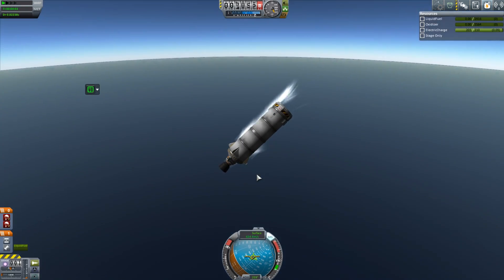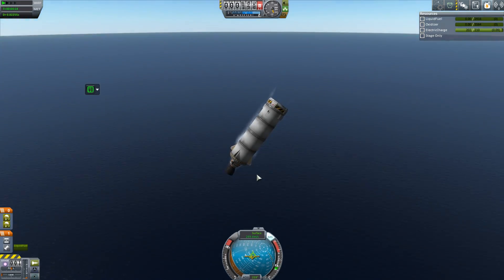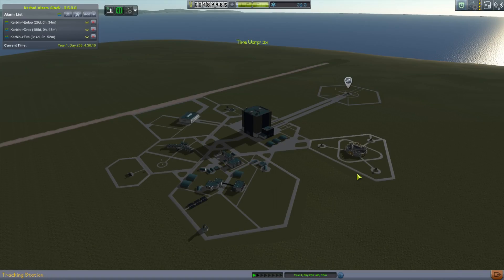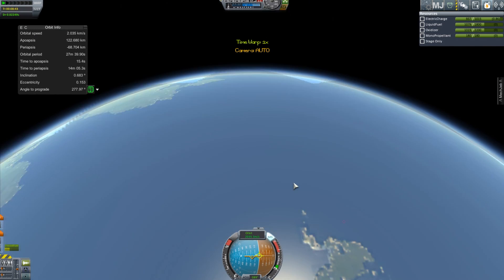It looks like I'm coming down quite fast because the station core was much lighter last time, so this stage was coming down much flatter then. I do pull the chutes just in time, but I slam into the ocean too hard. I do recover my parachutes though, so that's a bit of a win. I do need to refine that — it just needs more fuel really to slow down the stage properly.